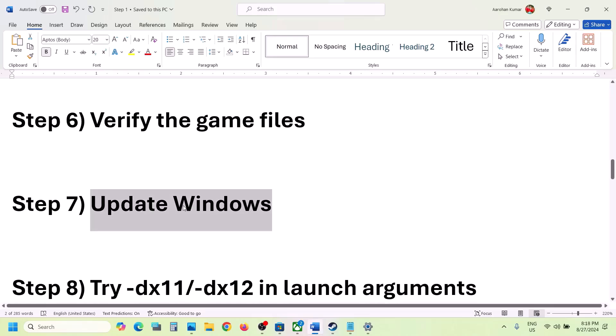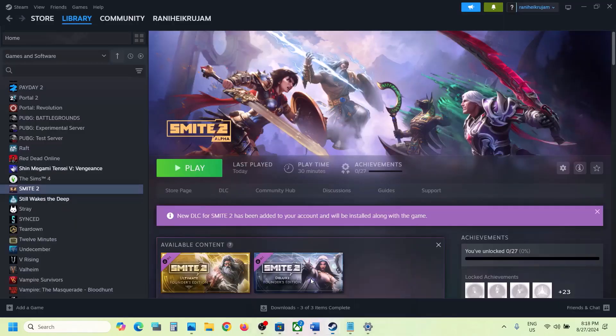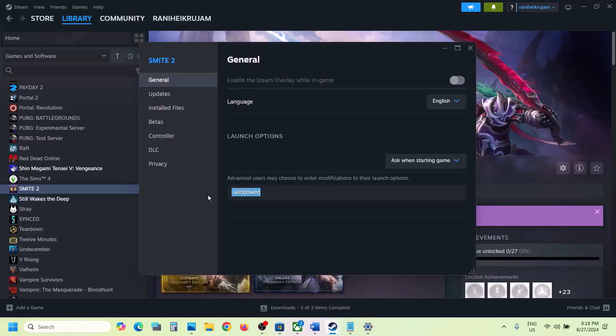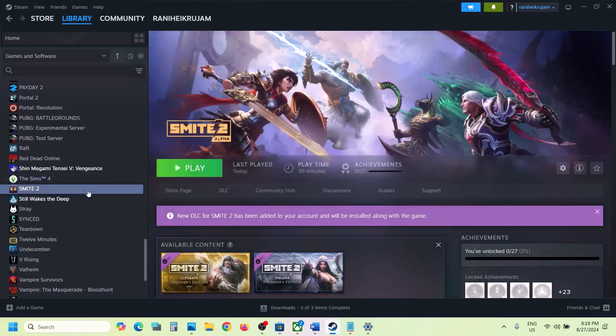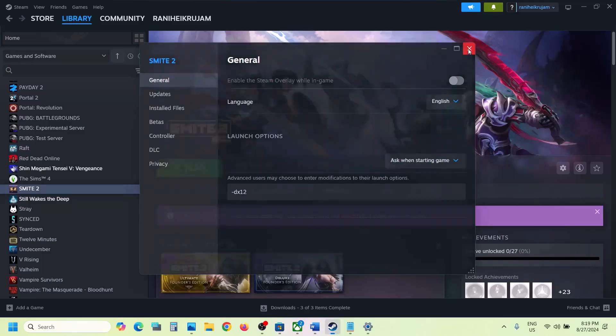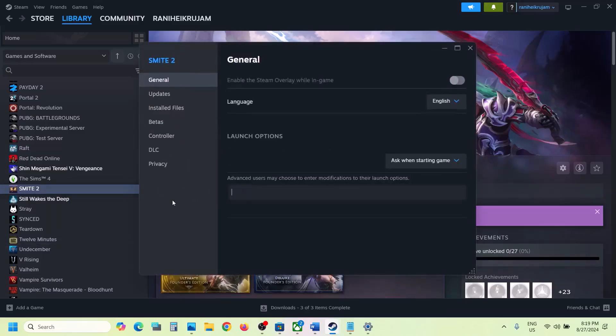The next step is to try DX11 or DX12 in Steam launch options. Right-click the game in Steam, select Properties, go to the General tab, and in the Launch Options field type '-dx11' and launch the game to check. If that doesn't work, try '-dx12.' If still not working, remove the launch option and follow the next step.